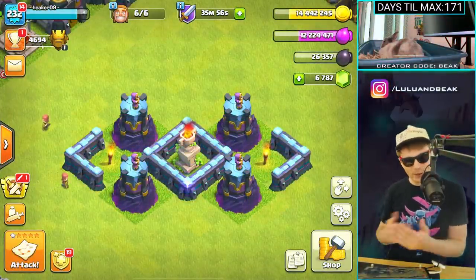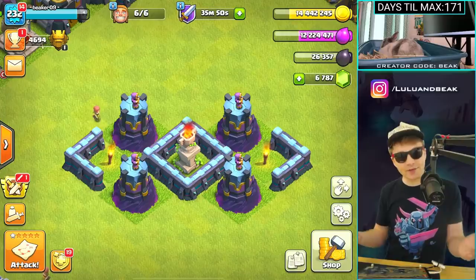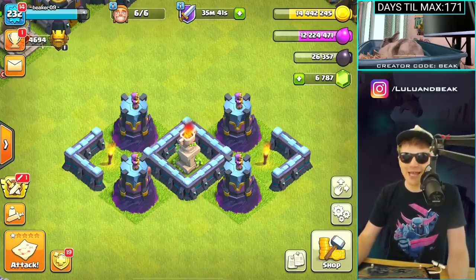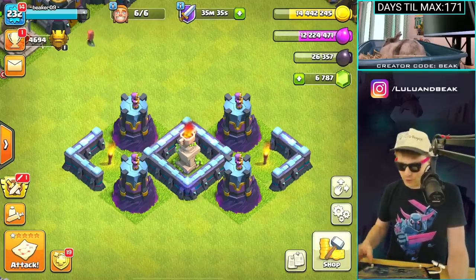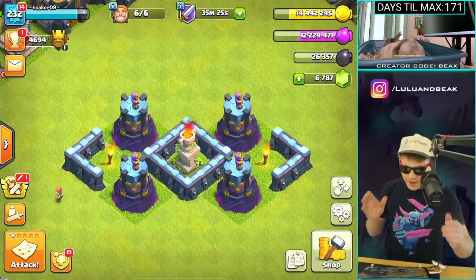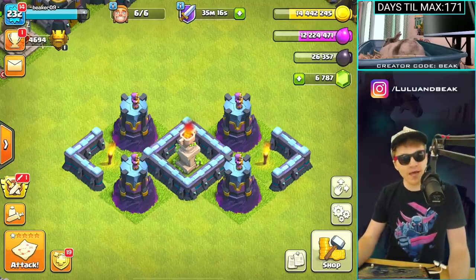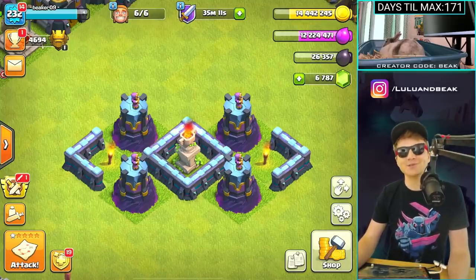Hey guys, we completely ran out of time — it's 2 p.m. and this video is supposed to be up now, so we're gonna go edit. We'll pick back up tomorrow and figure out what's next. Clan War League is going on right now — we're gonna get more clan war medals and we can spend them to buy 80 million gold with the medallions. We love you guys — leave a two for Lulu, join the gang, and we'll see you right here tomorrow on Beaker's Lab. 170 days to max!